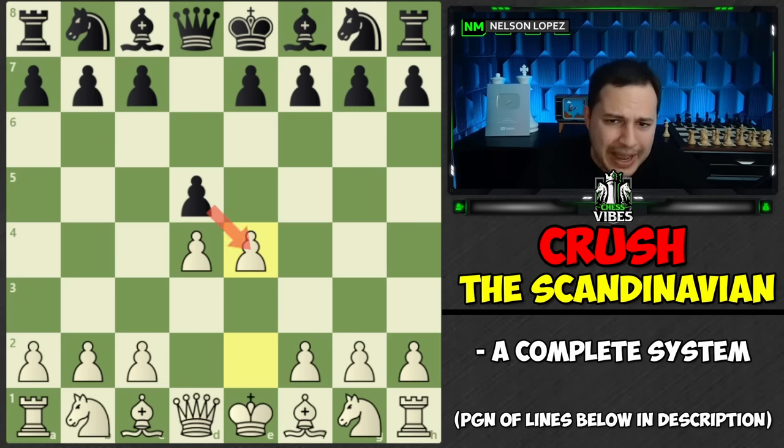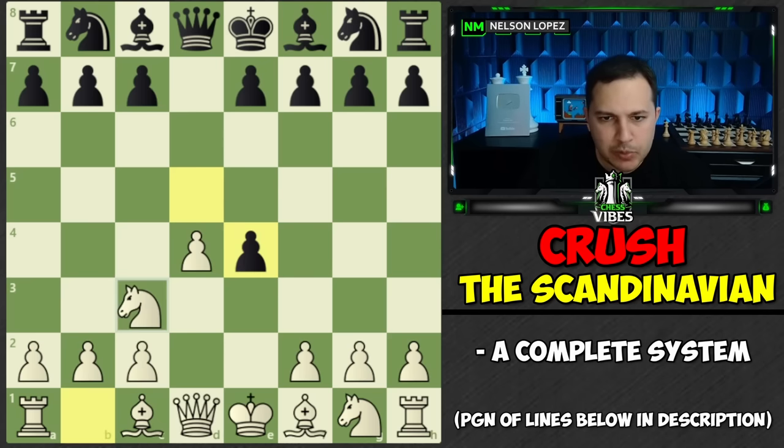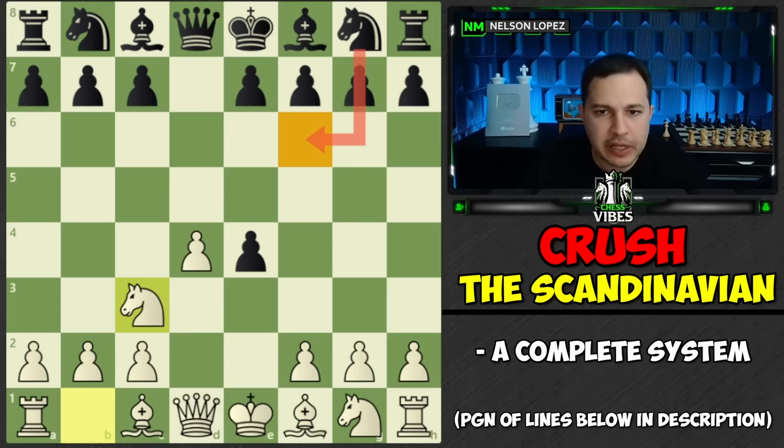Let's jump into what's most likely going to happen. First of all, they don't have to take, but that is by far the most common and best move for Black. If they don't, they could play like a French defense, but a Scandinavian player is not going to want to do that - if they did, they would have just played E6 on the first move. So most people are going to take this pawn. After they take, we simply play Knight to C3, threatening to regain our pawn. And here, you're most likely going to see Knight to F6 - the most logical and probably the best move for Black. They develop and defend the pawn.